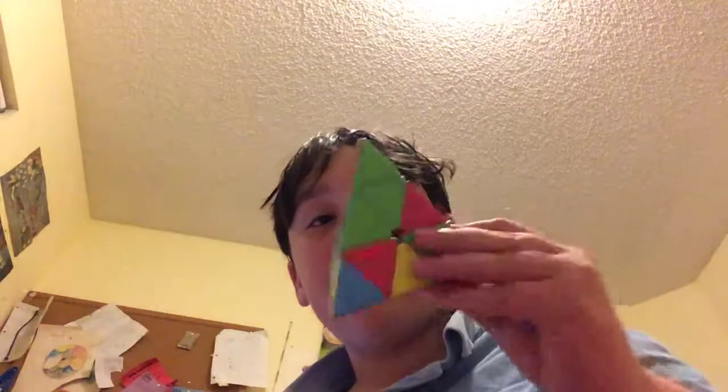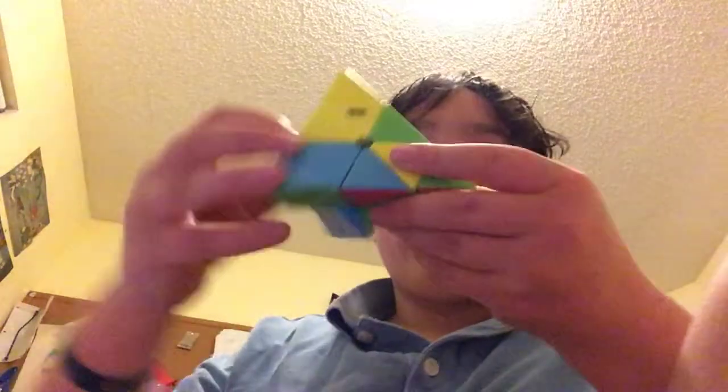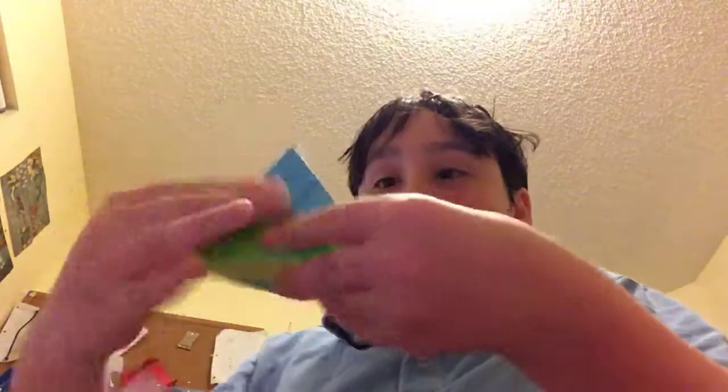Third pyraminx scramble — looks like I get to do yellow this time. The timer didn't stop so I'm redoing the third scramble — I swear I'm not cheating. Starting in three, two, one. 14.43 — that brought the average to 12.80. There's the third pyraminx solve.